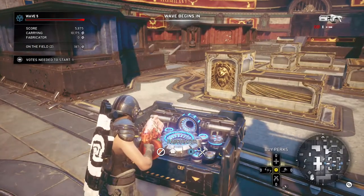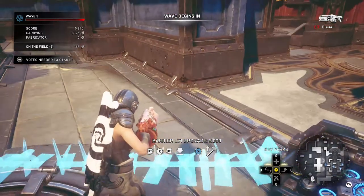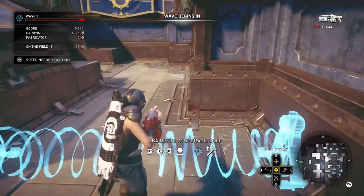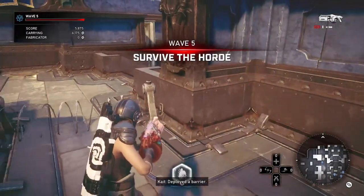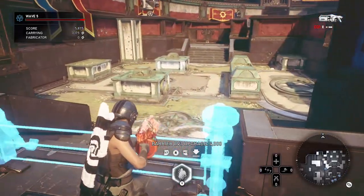Now every character can not only buy fortifications but also upgrade them. This was awesome because in the previous operations you could buy certain fortifications with certain characters but you didn't have the option to upgrade them in any way. So now you don't have to wait for your engineer to do it — you can go do it yourself.